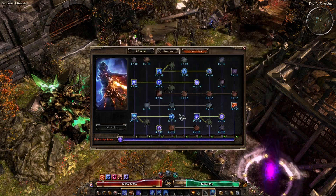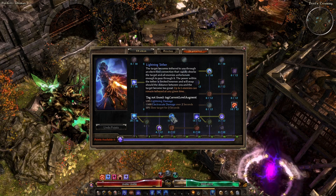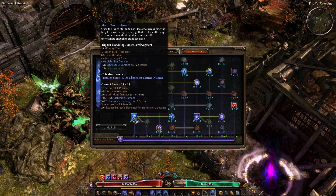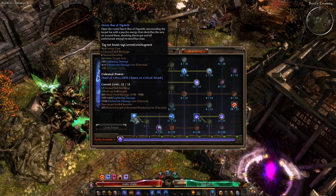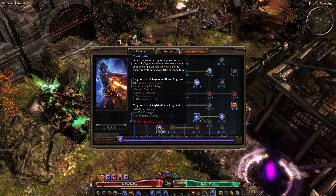Maxed out Inquisitor Seal. Maxed out Stormbox because Stormbox is one of our big damages — got big electrocute and big lightning damage from the tether. Got big lightning and big electrocute plus minus DA from this. 4 points in Deadly Aim — it's not really worth it to go much higher than 4 points.